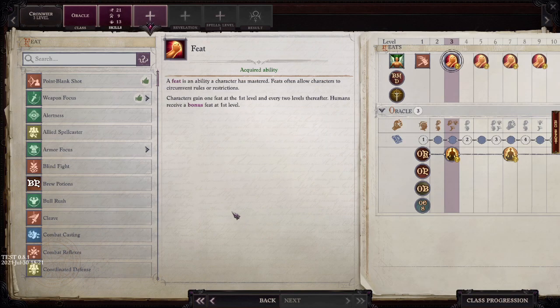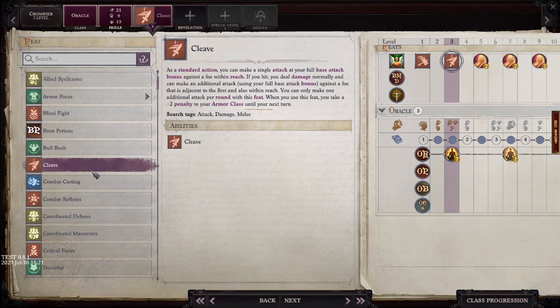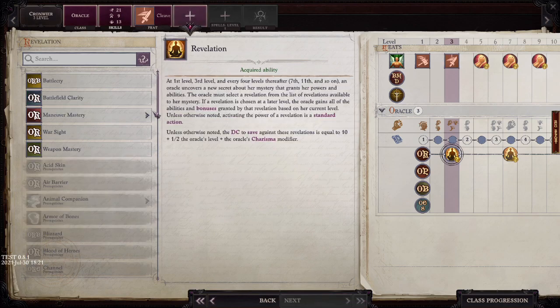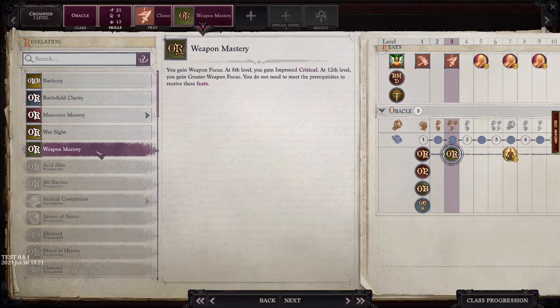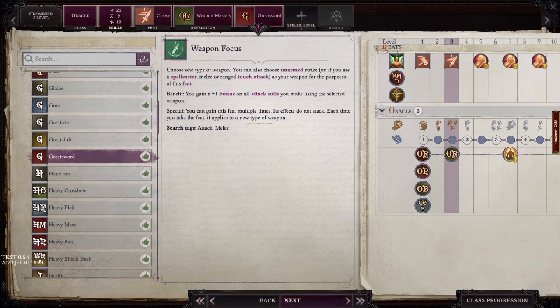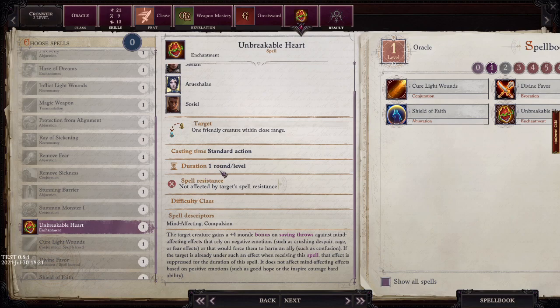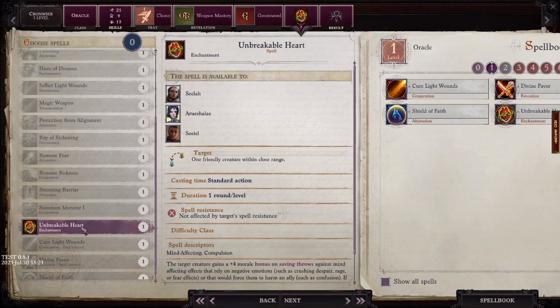At level three I'm going to go with Weapon Mastery and choose Greatsword to fit the Holy Warrior feel. Our next spell is Unbreakable Heart — a round-per-minute buff that dispels mind-affecting effects relying on negative emotions like crushing despair, rage, fear, and effects that would cause you to harm an ally like confusion. There's actually a lot of confusion in the early game, so this is a really strong spell to pick up. At level four we bump up Strength and get second-level spells. I'm going to start with Align Weapon so we can get the good alignment on our weapon, bypassing a lot of early game damage reduction. We also get Cure Wounds and Bull's Strength for free from our Mystery.